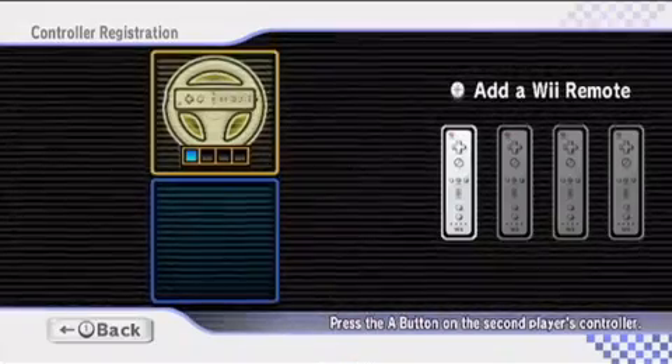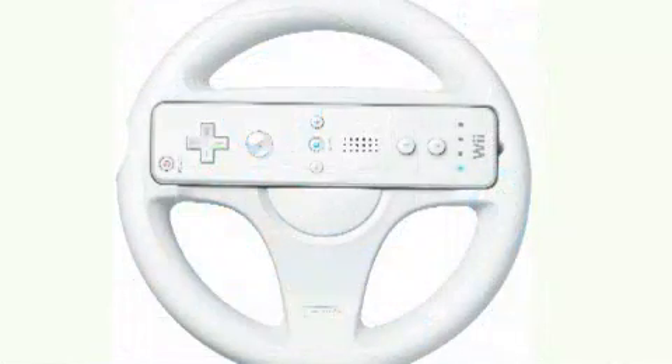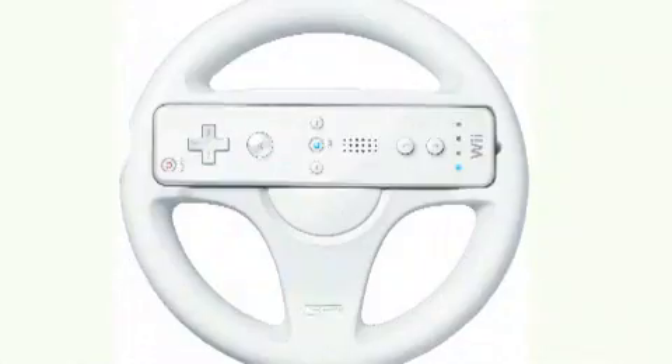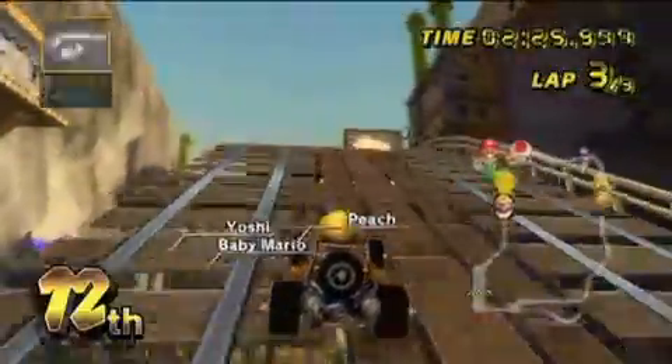While you can't choose whether to snake or not, you can select how you want to pilot your vehicle. The game comes with a plastic steering wheel that you can snap the Wii remote into to steer like the real thing, although we definitely faced a learning curve while using it. You can also use the Wii remote and nunchuck, the classic controller, or a GameCube controller, so you don't have to use the motion controls if you don't want to.